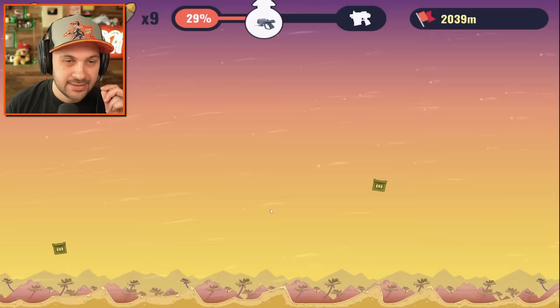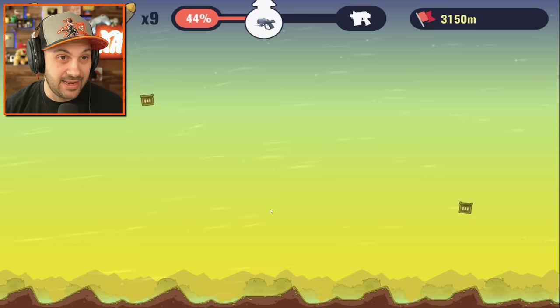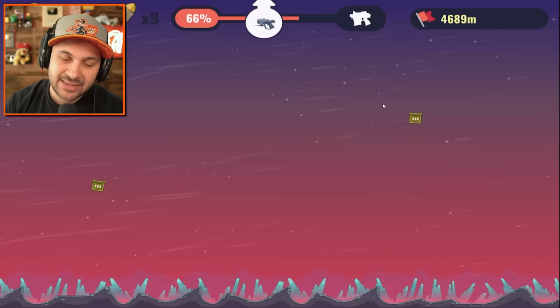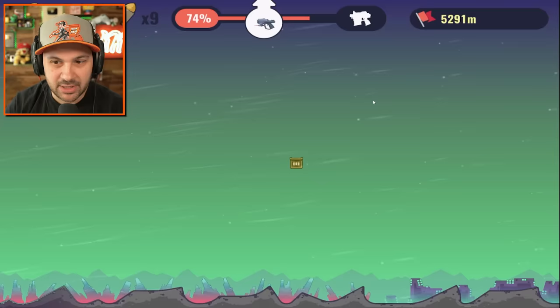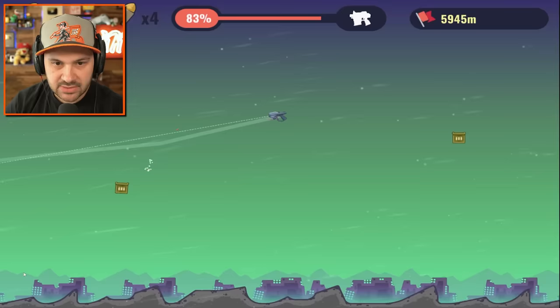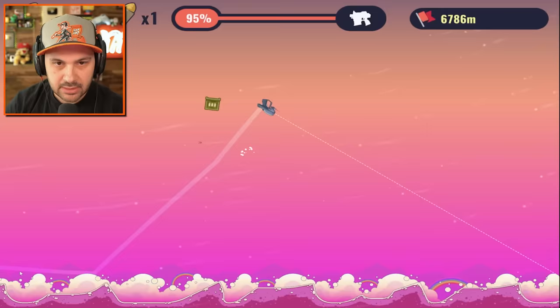As soon as you hit the ground everything goes insane. I have nine shots left, so hopefully we can use that to keep our momentum going forward. It's so hard to control because you come down so fast. We can work with that — I think we're gonna make it! We're back in rainbow land.